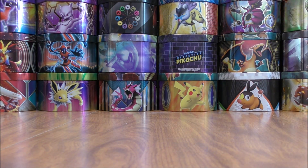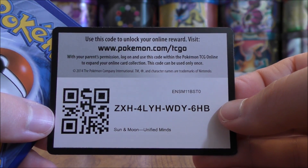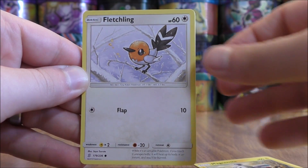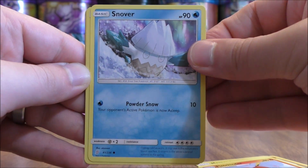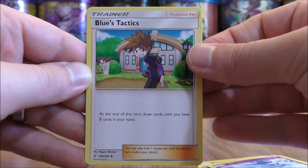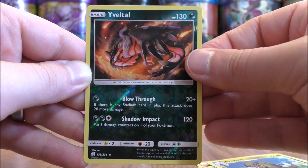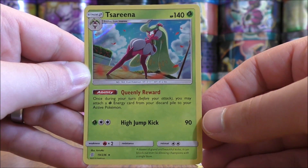On to the final pack in part one of this booster box opening — very happy with the pulls, getting the card I wanted most. Maybe some last pack magic — a rare holo at the very least. Magnemite starts it, followed by Fletchling, Onix, Fletchinder, Snover, Fairy-type Energy, Azelf, Blue's Tactics, and Fraxure. The reverse holo is of an Eviolite — a rare. So two rares in this final pack, and the final card would be a Serperior — and this is a rare holo.